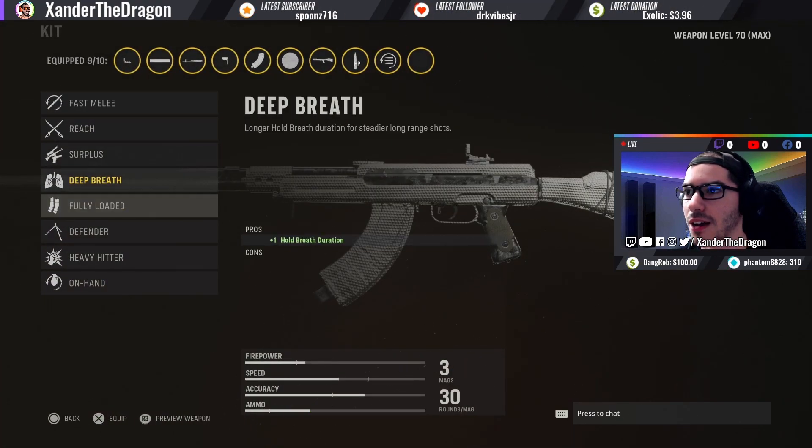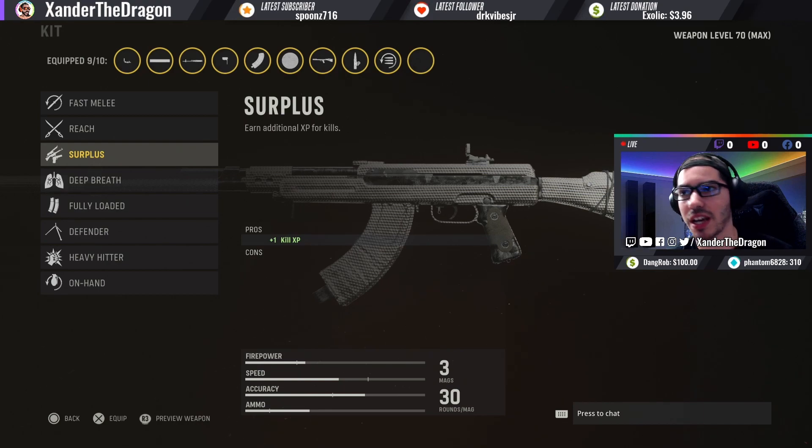For the kit, I'd run Fully Loaded, but you can also run Surplus — if you're ranking up the weapon, it gives you a 20% weapon XP boost. On top of that, if you have double XP activated, it doubles. This weapon is also a favorite gun for a specific operator, so you get an additional 10% XP boost for using that operator, and all those percentages can be doubled — really nice for grinding.